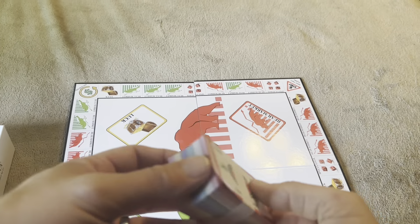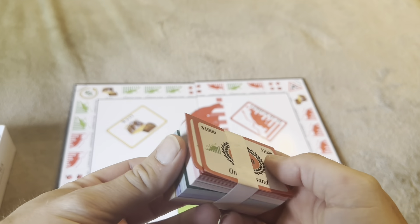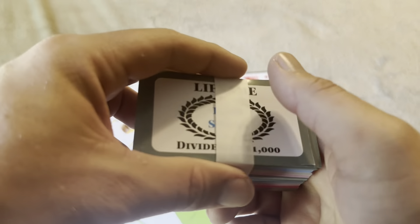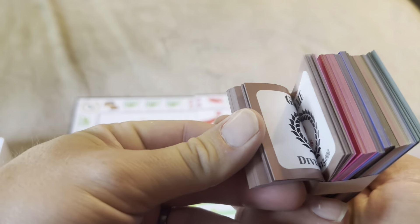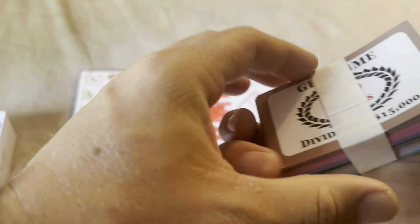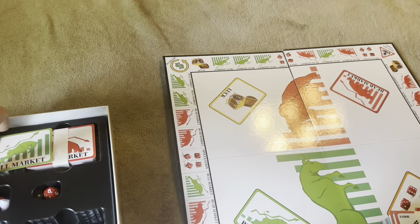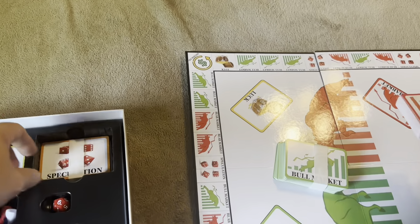You're going to have all the different types of money, going from thousand-dollar bills all the way up to $500K. There are also different cards in here — dividends, grow-for-me, bull market cards, and bear market cards — which you'll place on the board and they tell you what to do.